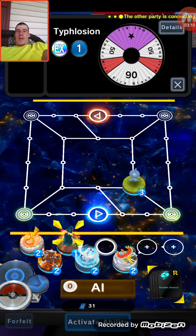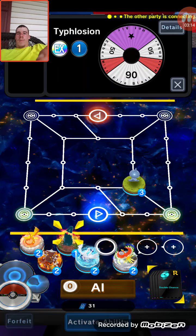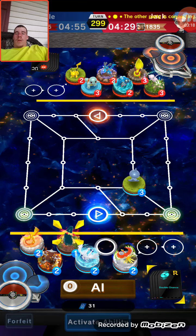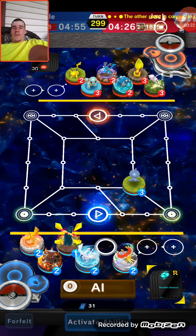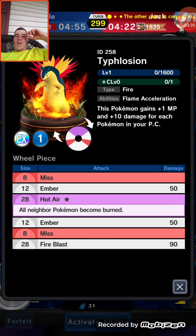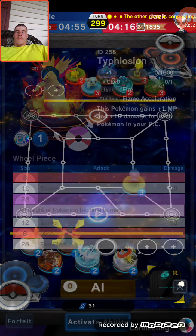Here's Typhlosion's stats. You got Ember for 50, Fire Blast for 100, then a miss, miss, and Hot Air which burns the Pokemon - which is nice. Looking at the details: 8 miss, 12 Ember, 28 Hot Air, 28 Fire Blast. So he is about the same for Fire Blast as he is for Hot Air.